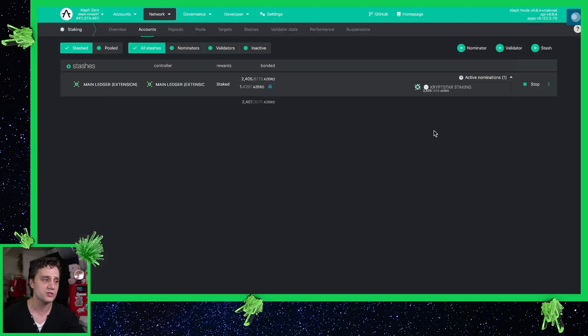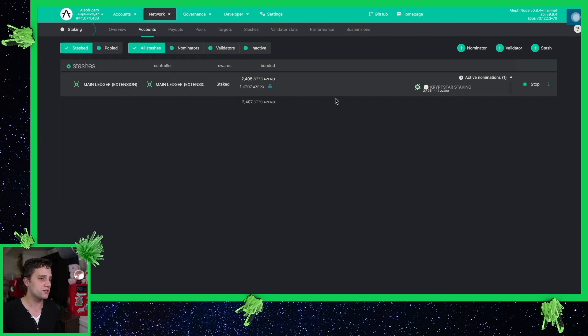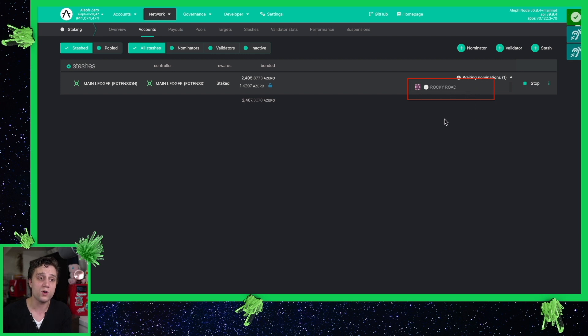Let's go ahead and press Nominate to confirm the transaction. Put in your password into Polkadot.js and boom — you can see the transaction is now done and I'm waiting nominations for Rocky Road. This takes about 24 hours, so once the 24 hours or one era has passed, you go ahead and delegate to this Rocky Road validator.